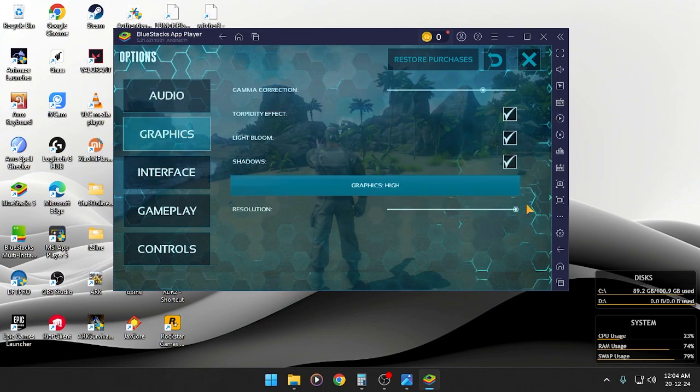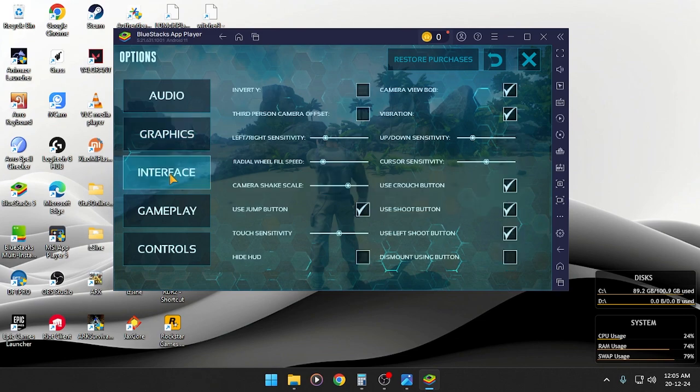Go to graphics — you guys can change it to something different, but for me I'm keeping it. Then go to interface. I'm just using this setup. Pause the video and make sure you do as I'm doing.